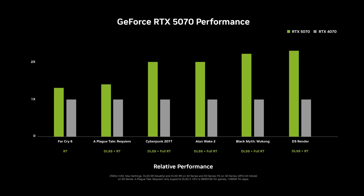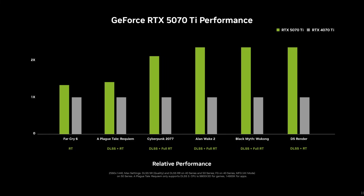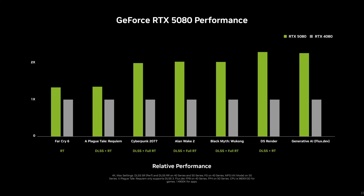If you want a more accurate gen-over-gen performance improvement indicator, look at NVIDIA's charts and pay particular attention to A Plague Tale: Requiem, as this game doesn't support the multi-frame gen tech. Similar to Far Cry 6, which doesn't support any DLSS at all. These are more indicative of raw horsepower uplifts you can expect from 50 series compared to 40 series. It's hard to get a precise measurement as there are no exact figures on the charts, but I'd say it's roughly what I expected.